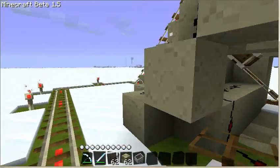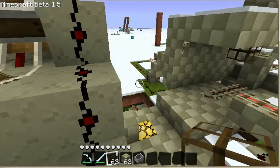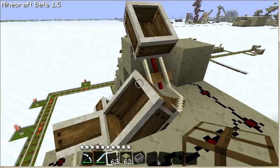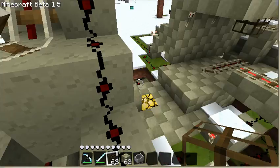What I've got here is an automated, more or less — there are some bugs to iron out — minecart station. It just uses the new rails, the power and the detector rails. It doesn't use any bug boosters.